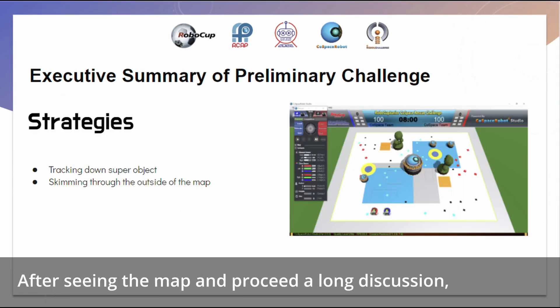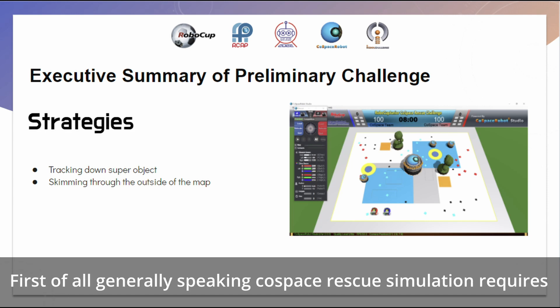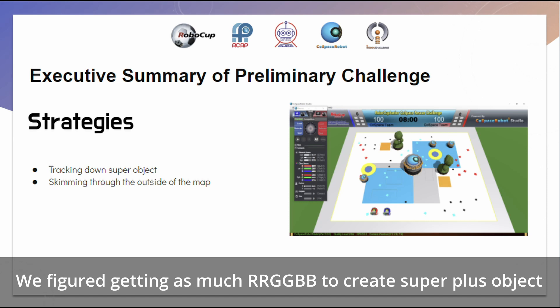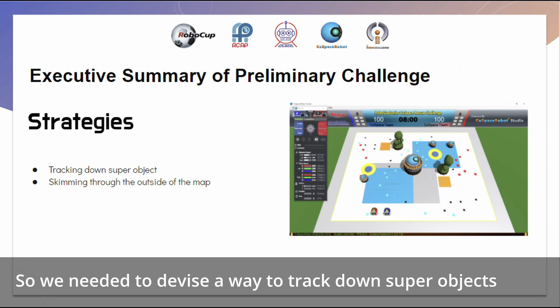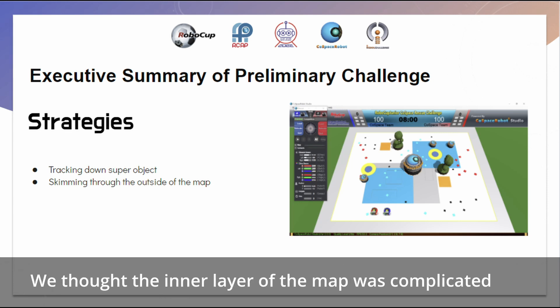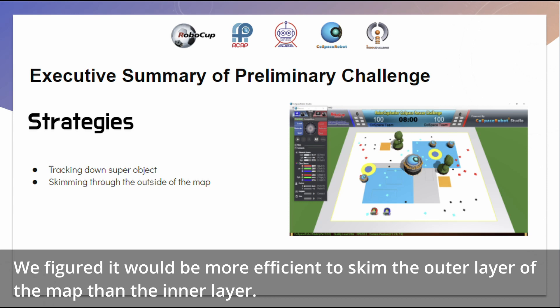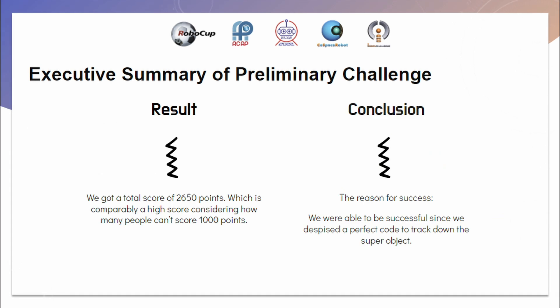After studying the map and conducting a long discovery process, we figured out some strategies. Generally speaking, CoSpace's rescue simulation requires efficient object collection. We figured that getting as much RRGGBB to create super plus objects is the most efficient way, though we needed to devise a way to track super objects that are randomly spawned on the map. The second strategy was skimming through the outer layer of the map, as the inner layer was complicated with obstacles and slow zones. As a result, we got a total score of 2650 points, which is comparably high considering many participants can't score 1000 points.